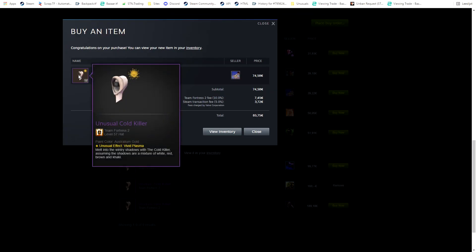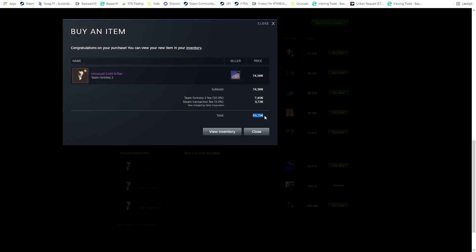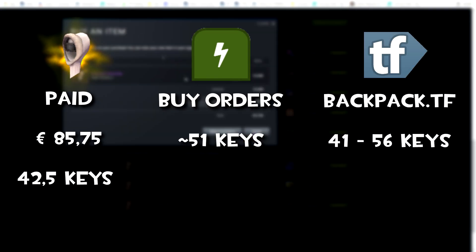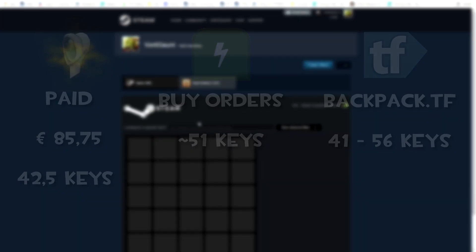Here I got an amazing deal — I couldn't record it because I had to be fast since I thought somebody else might take it. I bought a Vivid Plasma Cold Killer for 42 keys. Buy orders are at like 51 keys and backpack.tf price is around 41 to 56 keys.